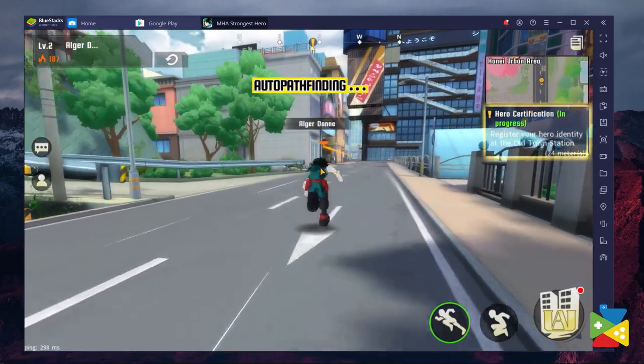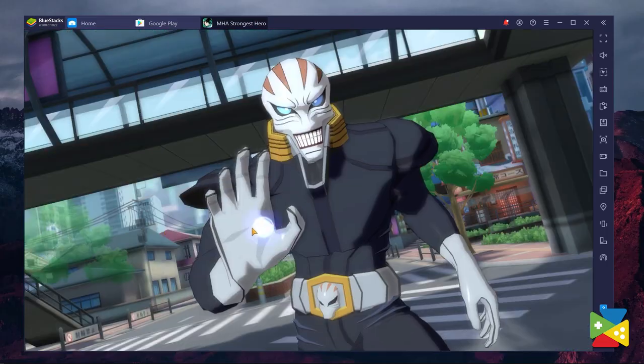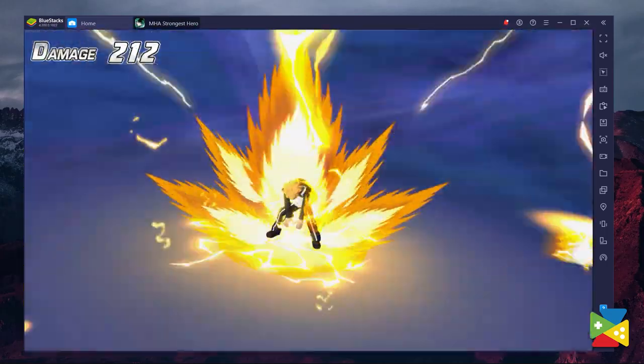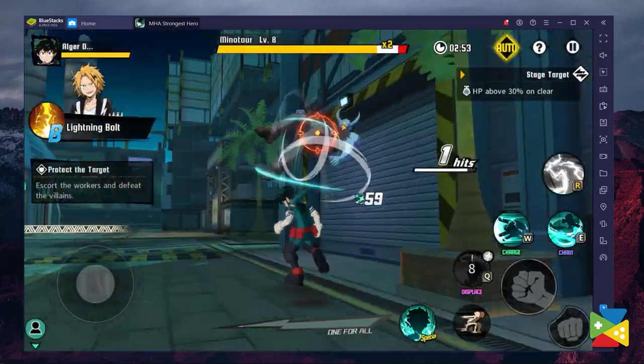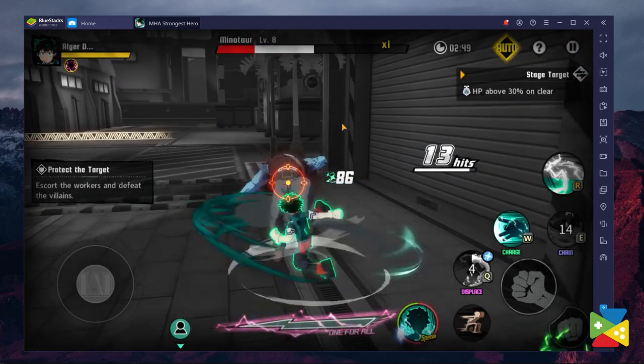Sony Picture Television Network Game has finally published the long-awaited My Hero Academia: The Strongest Hero in the global market for both Android and iOS devices. This is an open-world action MMORPG. It's a free-to-play game with real-time combat between monsters and the popular characters from the My Hero Academia franchise, featuring action-packed combat with fully-fledged 3D models of the characters.